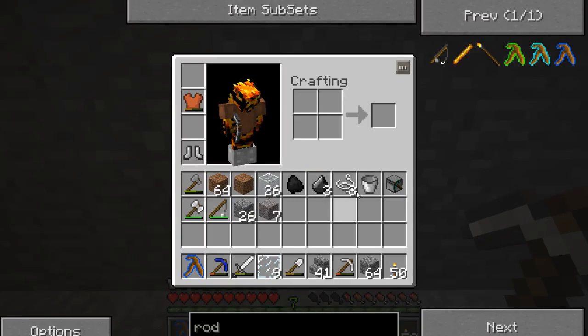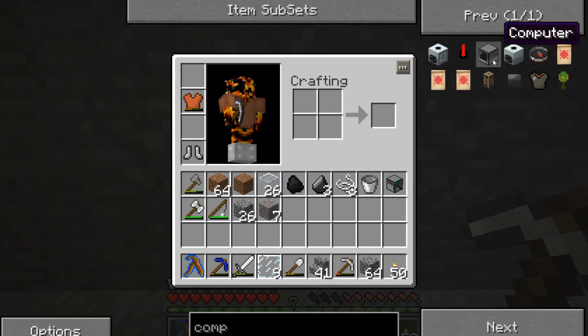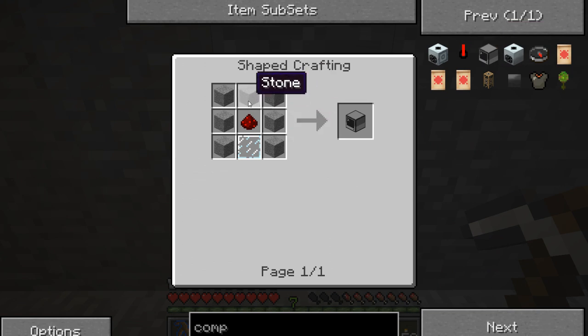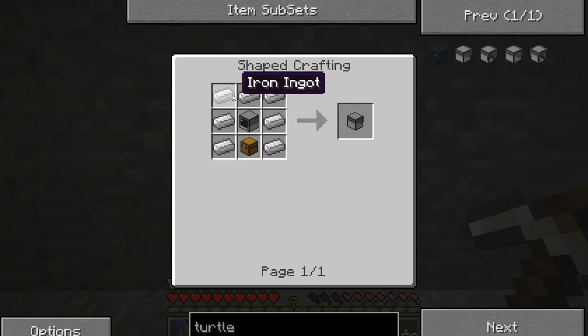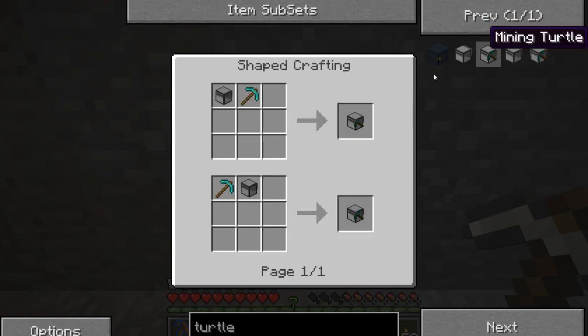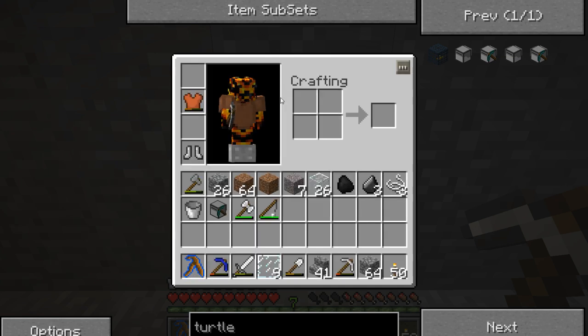Next, I've made myself a mining turtle. Let's first check the recipes. You must first make a computer from stone, redstone, and a glass pane. And from the computer you must then make a turtle, which is from seven iron ingots, a computer in the middle, and a chest. And from the turtle you then make a mining turtle, which you just add a diamond pickaxe — and that's about it.